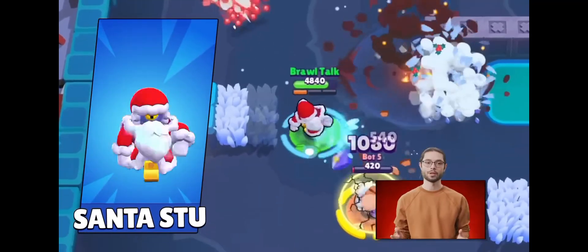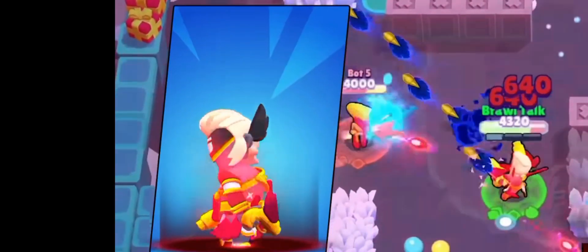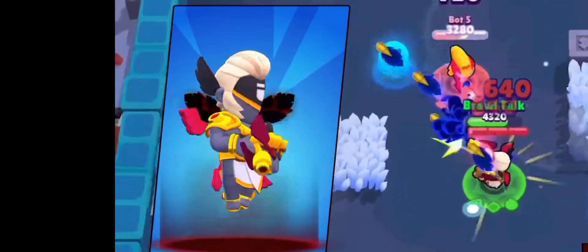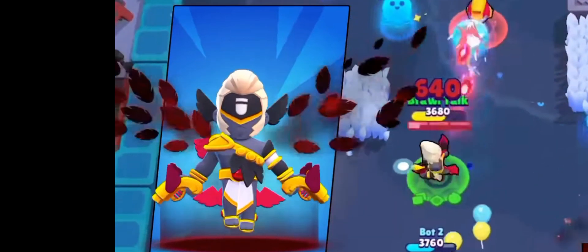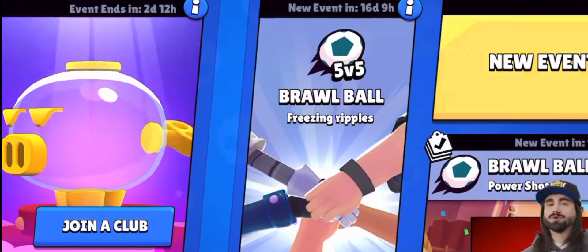We're getting a new Stew skin — Santa's Stew — and I think this skin is gonna cost 150 gems. We're also getting Dark Angel Cult, that's coming on the 24th of December. Also, it's a Brawl Days gift. In this update we're getting 5v5, it's gonna be for Wipeout, Brawl Ball and Lame Grab.